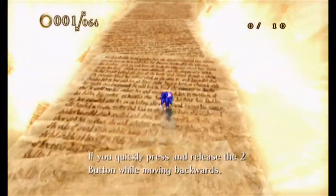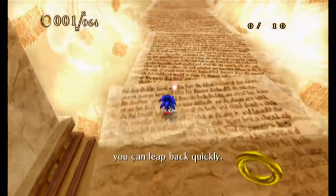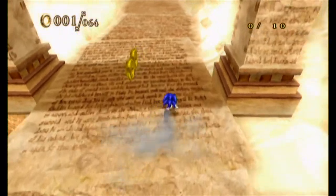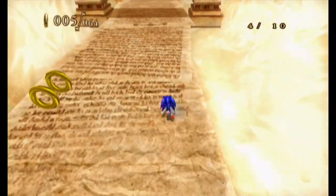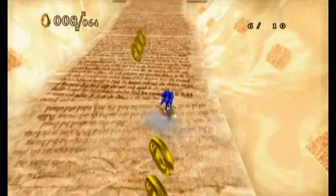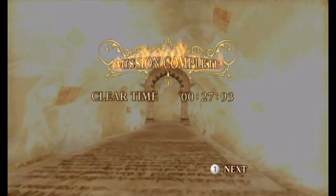Welcome back to Let's Play Sonic and the Secret Rings. In the last episode we did a lot of things - we did a boss while chasing after Eggman. I don't really get how the boss connected, but apparently he had one Secret Rings. So that back step tutorial - got it. That was just a basic tutorial mission. I'm going to do some of those at the beginning of episodes just to open up and do my intro thing instead of being at a menu.